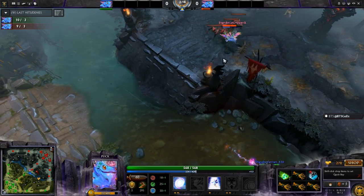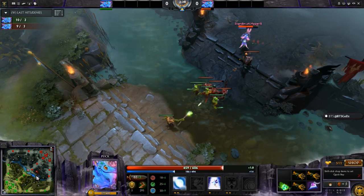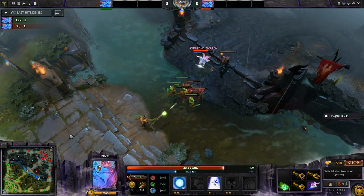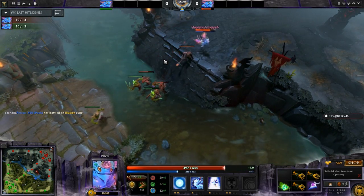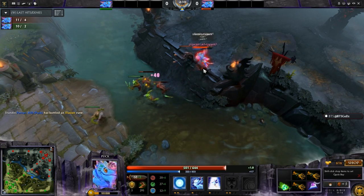s4 uses orb to clear Ferrari's wave, but at the same time s4 catches up in experience and last hits because of this. He actually got three last hits in a row under his tower — so not just Ferrari doing a great job, s4 as well. s4 is actually ahead now on denies on top of the CS, and will start pulling ahead here.